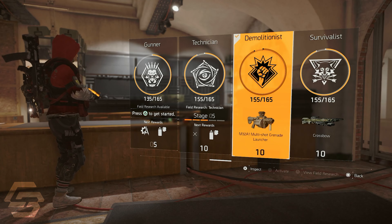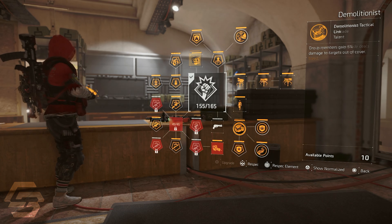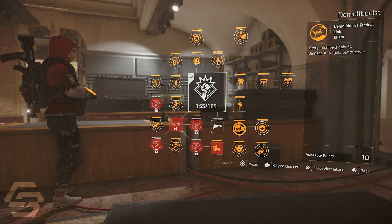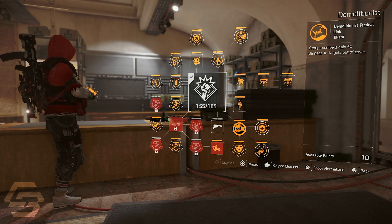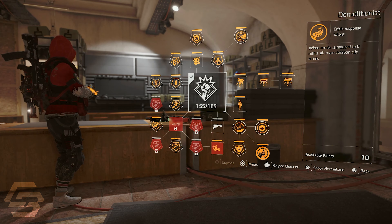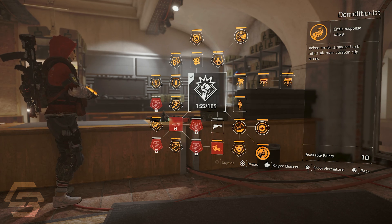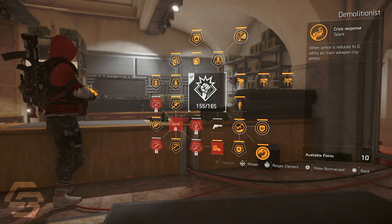The main specialization on this build is Demolitionist. This specialization tree gives us access to some really great talents — the first one being Demolitionist Tactical Link, which gives our group members an extra 5% damage to targets out of cover. And one of the best talents in this tree, Crisis Response: when armor is reduced to zero, it refills your current weapon's magazine.